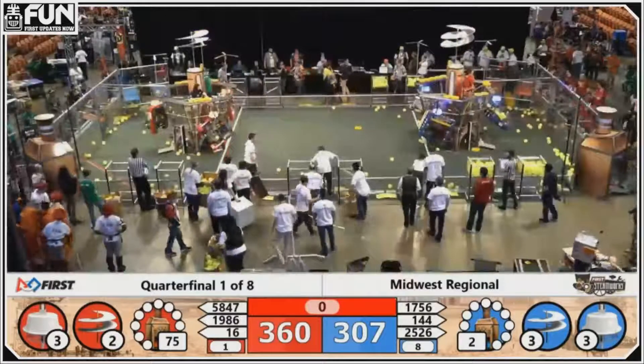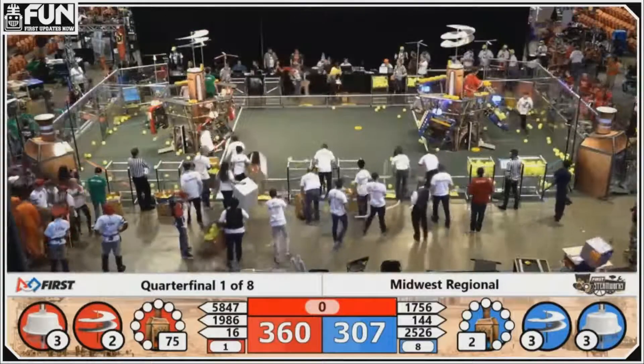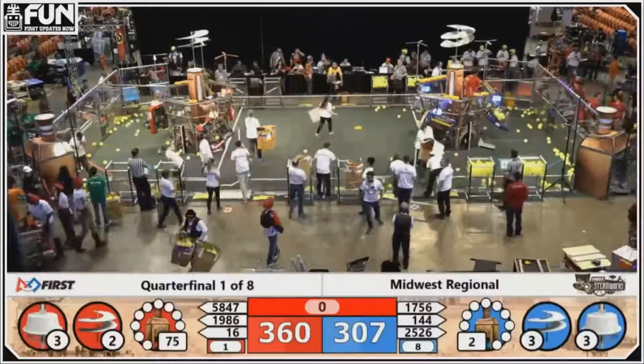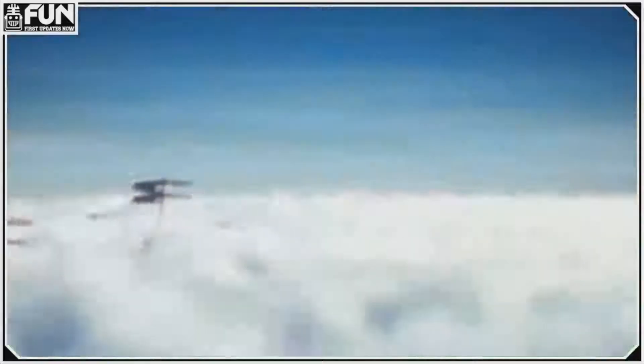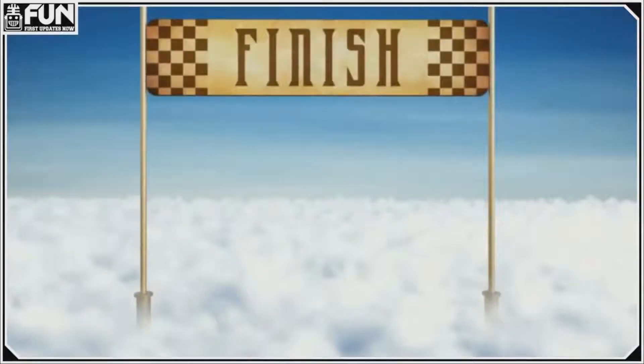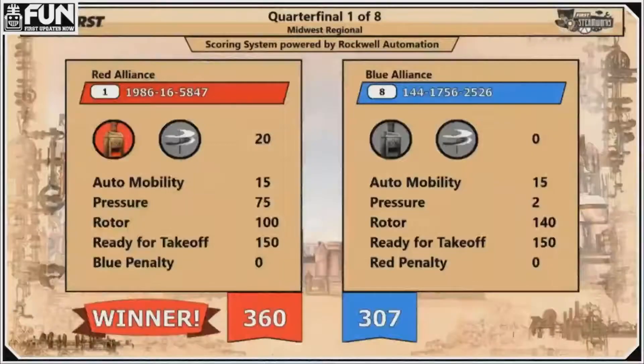Advantage Red in our real-time scoring. Remember, that's an unofficial score — the referees have to confirm it before we make it official. Here it is. And winning the first match, the Red Alliance, final score 360 to 307.